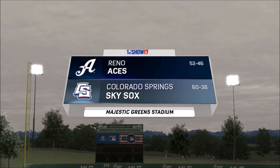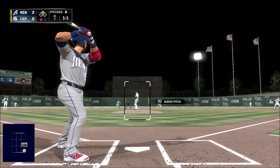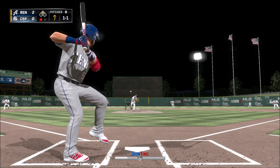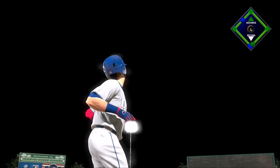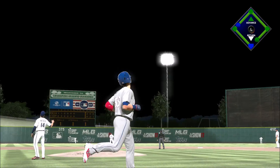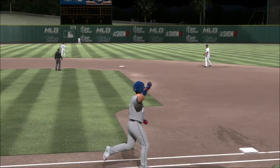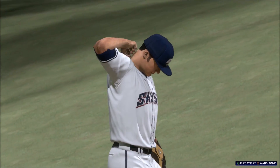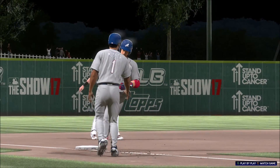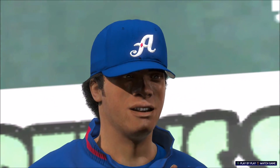Minor league baseball is live and on the air on the show tonight. He leaves the fastball up there — mistake in location — and he is gonna pay for it dearly as that ball is sent over the wall. A home run, a two-run shot to straight away left, the sixth home run on the season for him, as they move on top four to nothing.